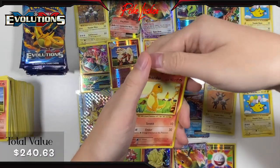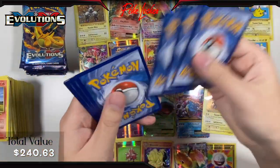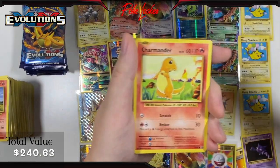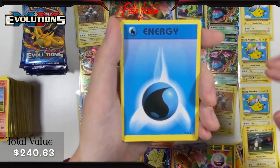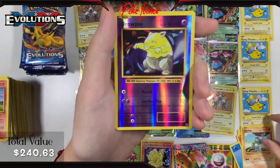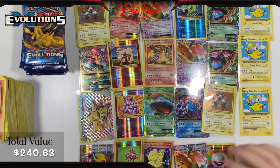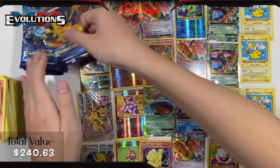Pack 26: Revive, Haunter, Brock's Grit, Charmander, Magnemite, Water Energy, Growlithe, Machop, Reverse Holo Drowzee, and another Arcanine non-holo. Back to back Arcanines. I wish I had more room.